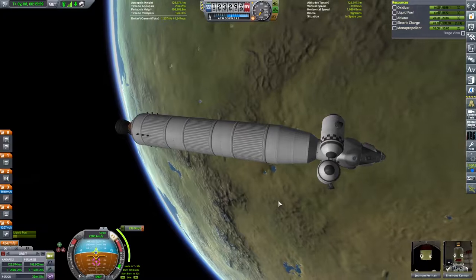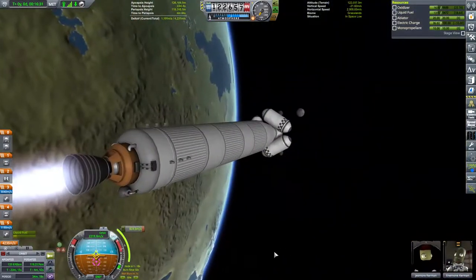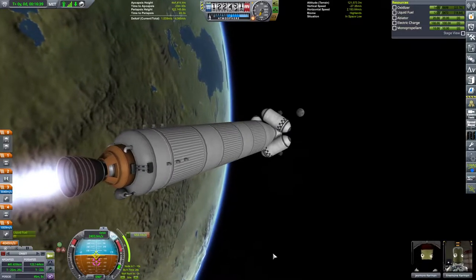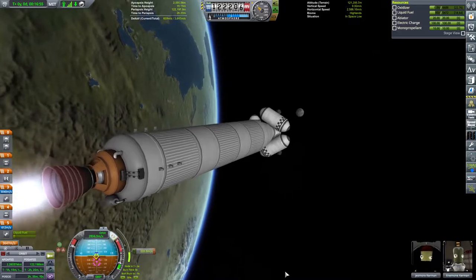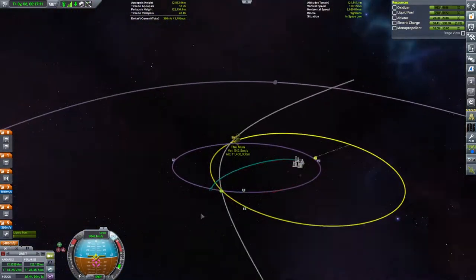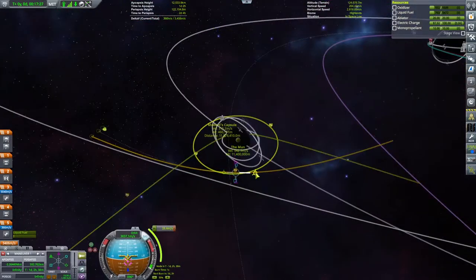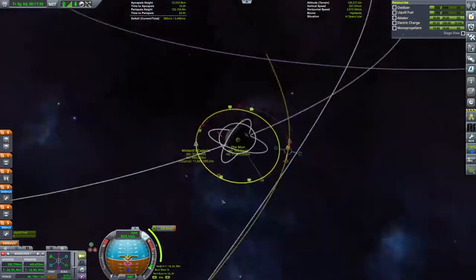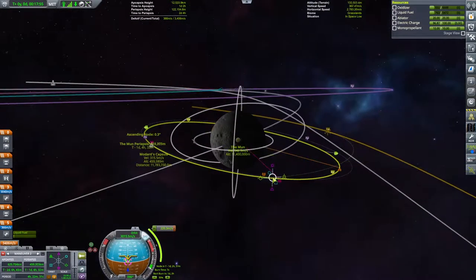We've turned the lights off because they were draining quite a lot of power. Thankfully we have alternators in our engines, so we've almost instantly completely refilled our batteries - lessons should have been learnt here. The manoeuvre has been finished, and it looks like we've got a very nice trajectory coming in through the moon, so we can line ourselves up to get another set of manoeuvre nodes to see if we can't just go straight for a rendezvous.